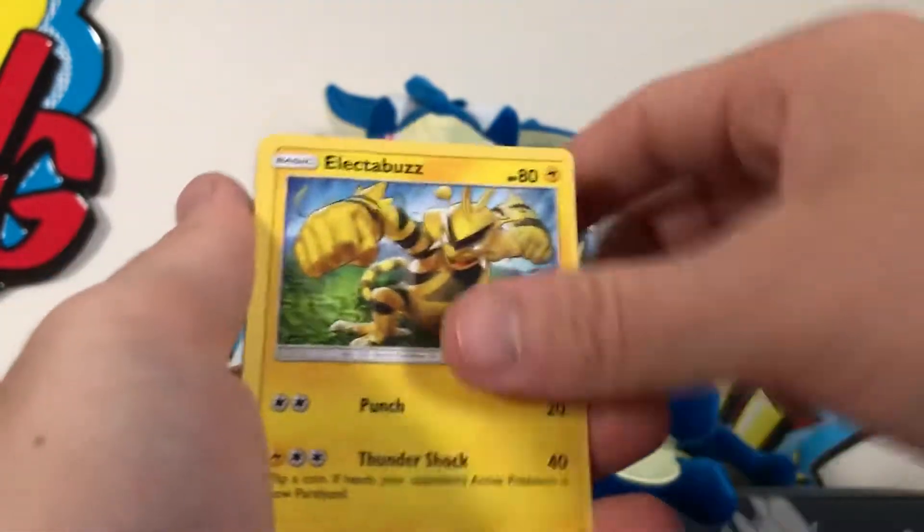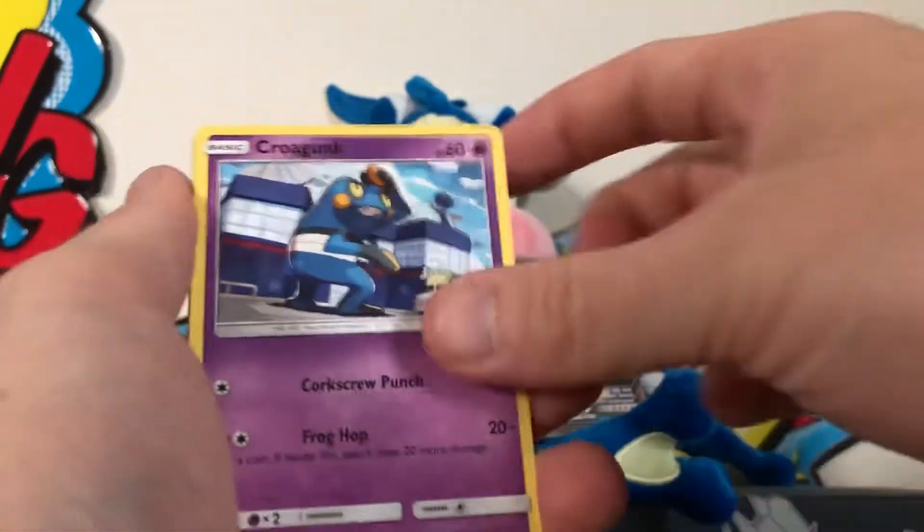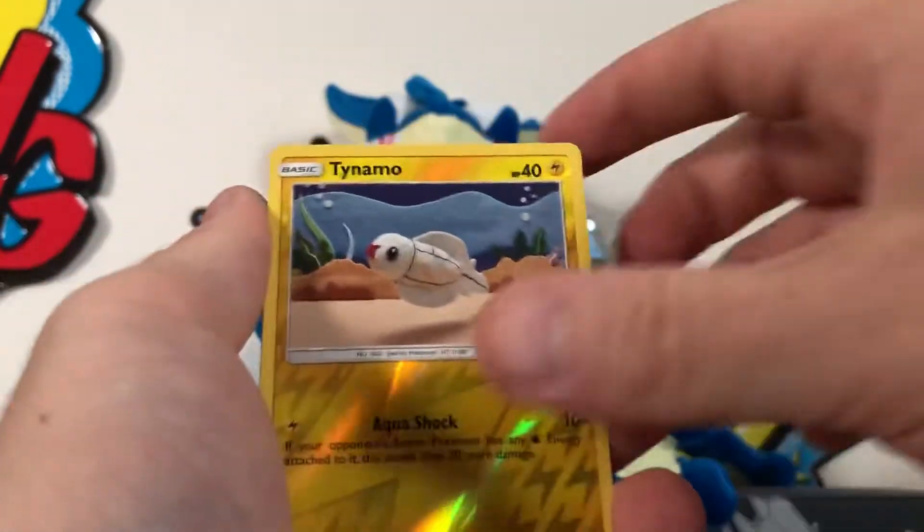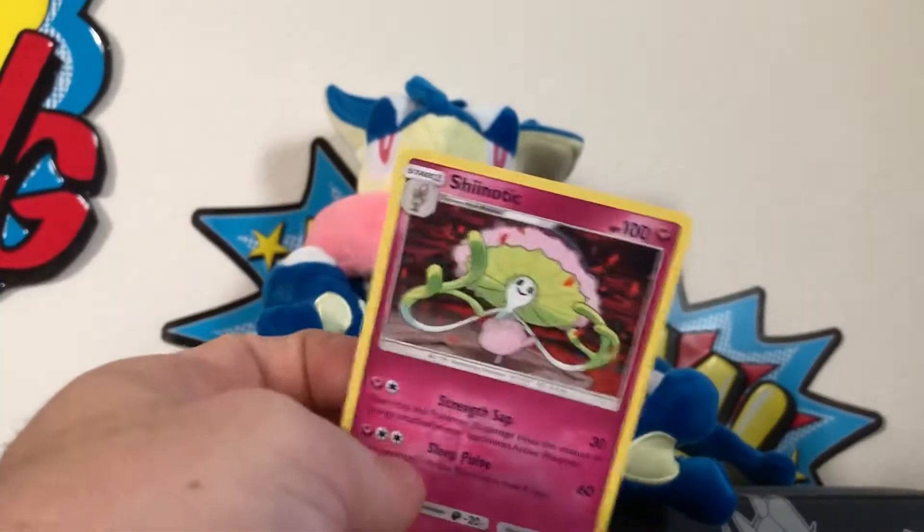Noctowl, Electabuzz, Nihilego, Pansage, Croagunk, Pikachu, Panpour, Cutiefly, reverse Tynamo, Shiinotic, regular rare - got two packs left.